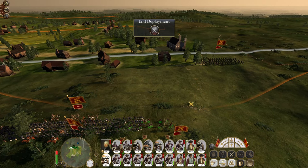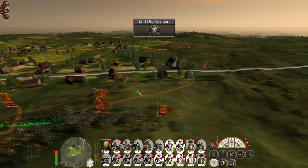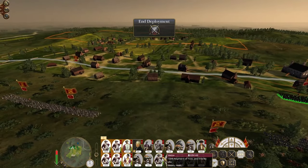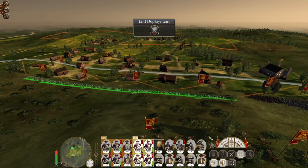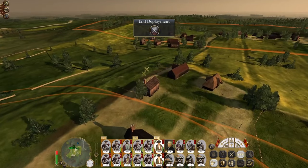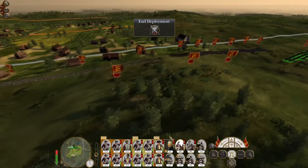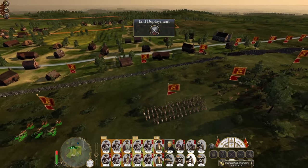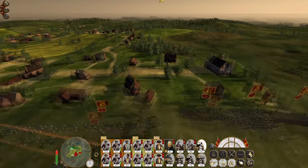We don't need to worry about grapeshot or anything fancy. I think I want to send one formation around this area to get into a bit of clearer ground, and advance some troops through the town — some skirmishers to hold positions on the left. Howitzers can fire round shot and I want them focusing on the enemy cavalry really. They're only provincial cavalry, not very good, but it'll do. There are a lot of enemy cavalry on the left flank.